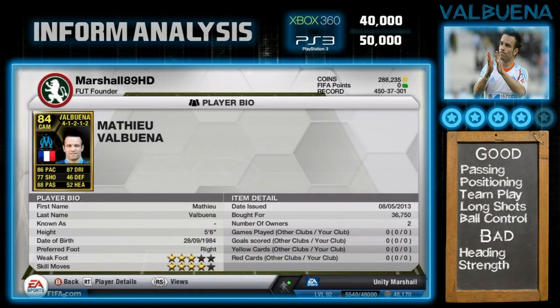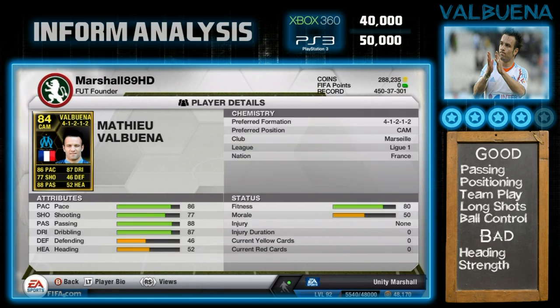He's got three-star weak foot and four-star skills. I've got to start off by saying how good this card is — I was so impressed with his passing, it is actually unbelievable. Just look at those card stats: pace 86, shooting 77, but his passing and dribbling plus his pace are all in the high 80s — just brilliant.